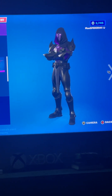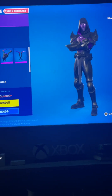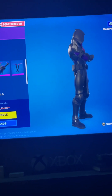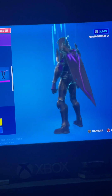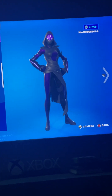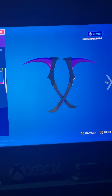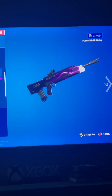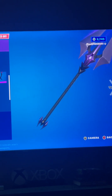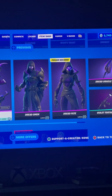We've got the Dream Dimension bundle, which costs 2,500 V-Bucks if you're wondering. It comes with Dread Omen, Dread Shroud, Dread Fate, Dread Shield, Dread Strikers, Violet Tentacles, and the Dread Oracle Axe. I kind of like these because I like the color purple — it's one of my favorite colors. Pretty good bundle overall.